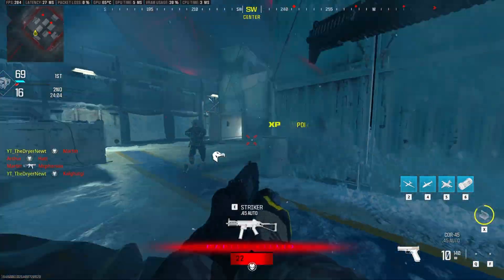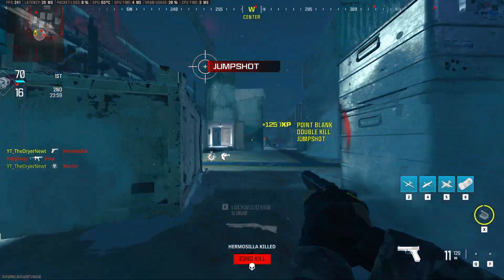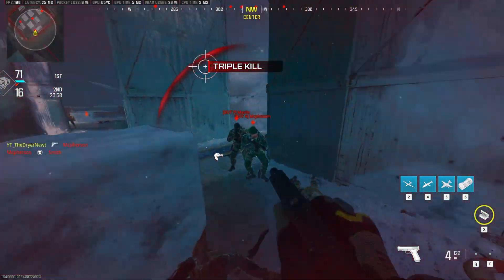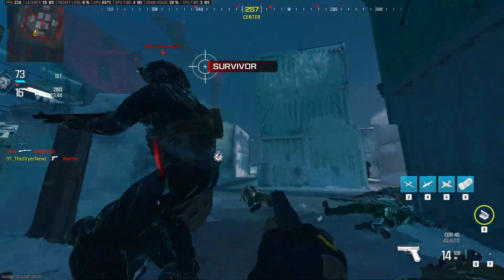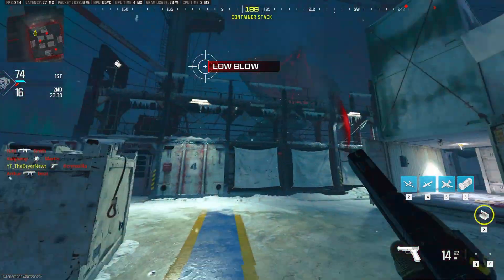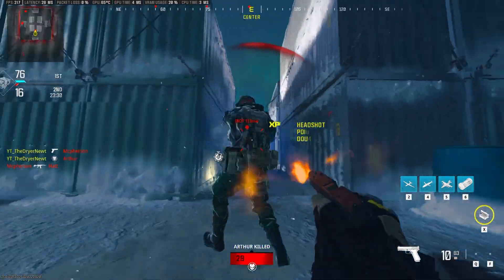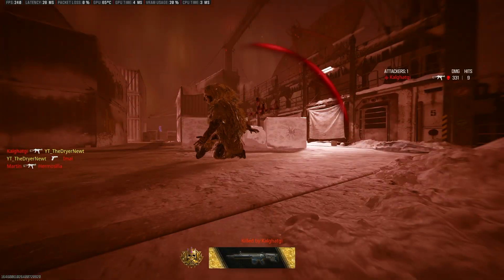I'm actually going to put the assault gloves on and run around here. I'm noticing that when trying to get this movement down, you don't need to ADS with the pistol — you're actually doing yourself a disservice. This is what I do, trying to get that movement down, figuring out how fast I need to be moving, purposely sliding past the target and trying to stay on target with my mouse.